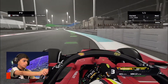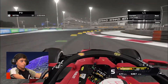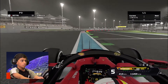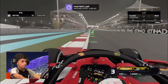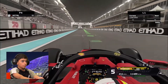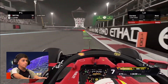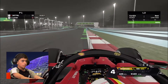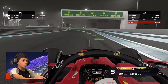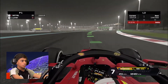Hit both apexes and get an exit. Brake at turn twenty. The final turn, turn twenty-one. So we set the fastest lap time: 1 minute 44.3. In this lap we are going to come back to the pits and change our setup.